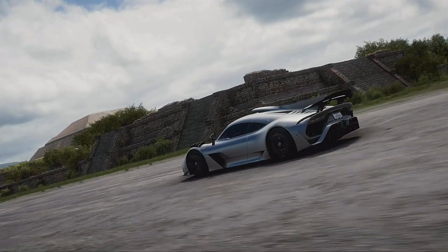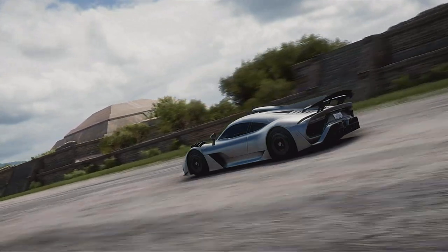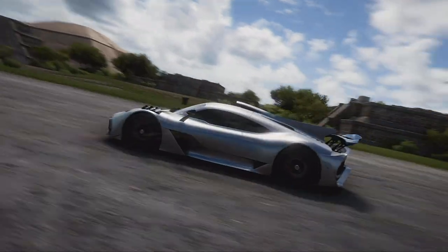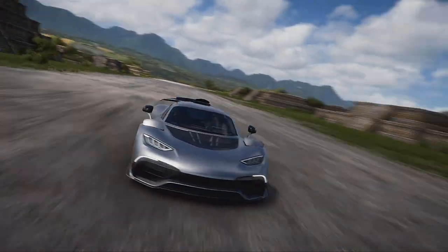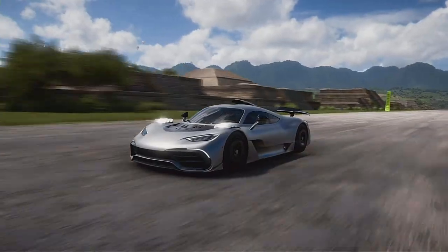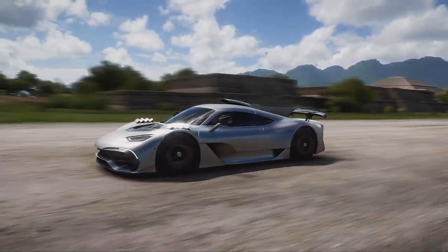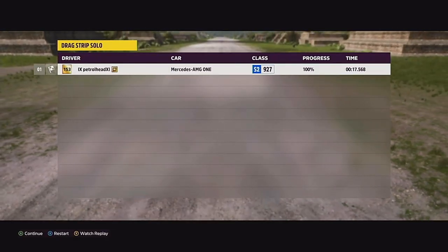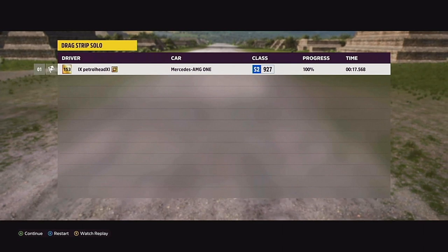To see how fast it can go, I took it to a nearby airfield and set up a drag race. It may not have the best launch at 3.2, but has good acceleration at 7.5, and speed at 7.7 — so when you accelerate, the thing goes. It completed the drag strip in just 17.568 seconds.